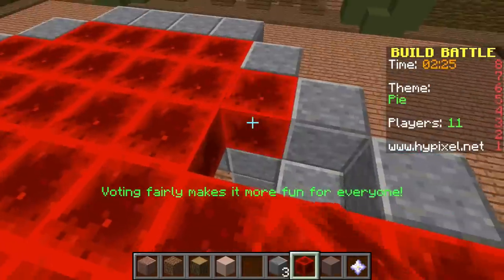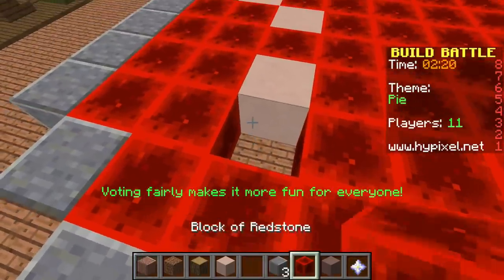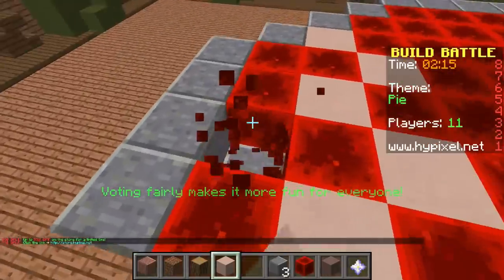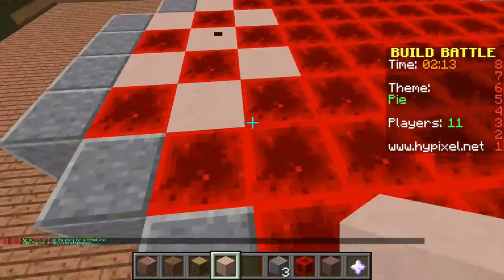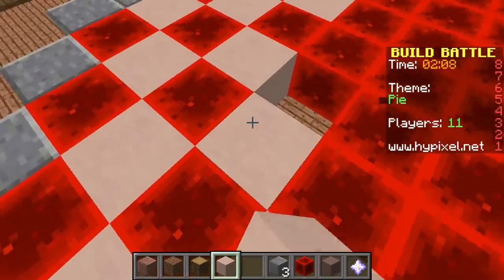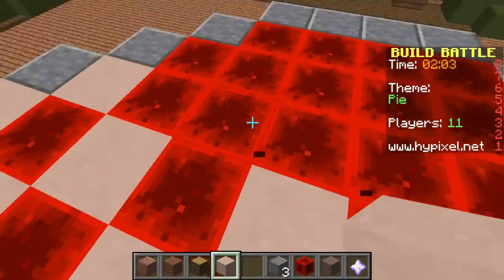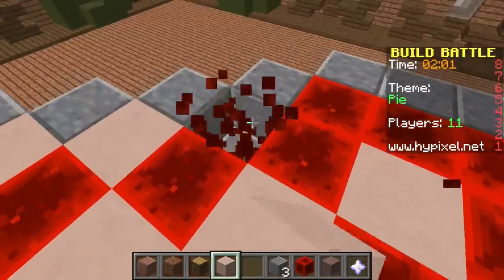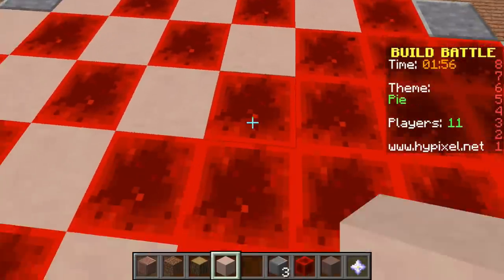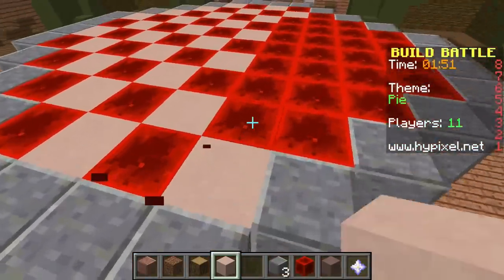Here's the pie — I want that checkered top, you know, like a cherry pie. This has got to be red right here. Checkered — let's make it checkered, like a strawberry cherry pie. Do you guys see what I'm doing? Two minutes left — we're looking good, I like this pie, it looks cool.